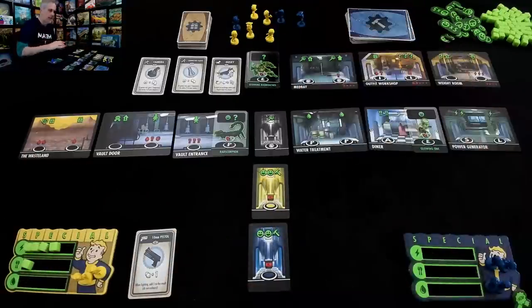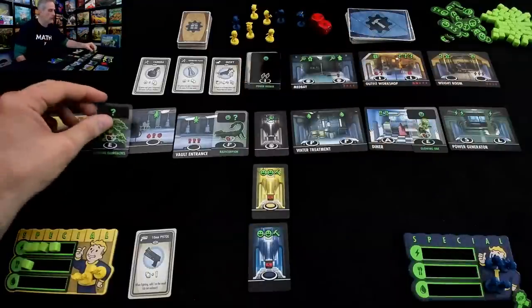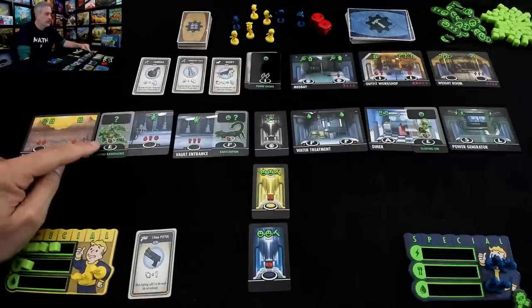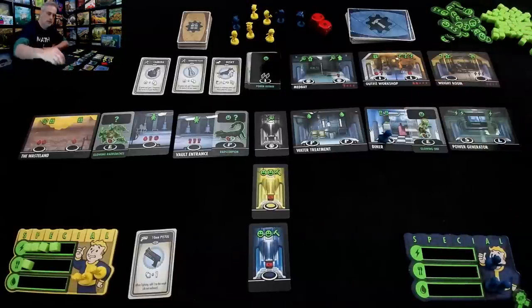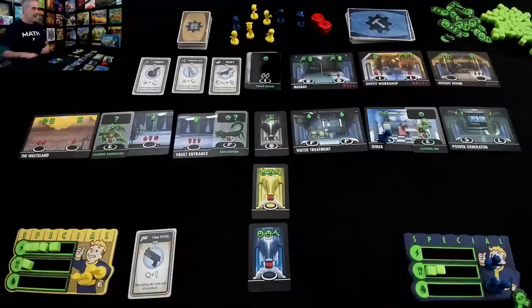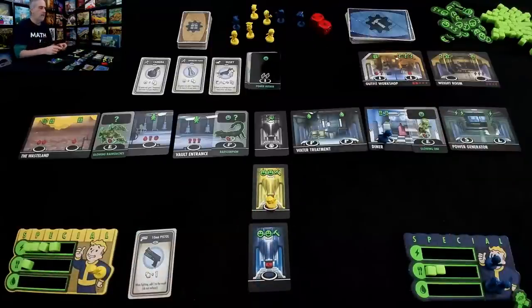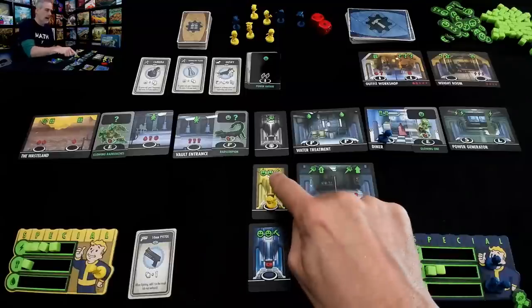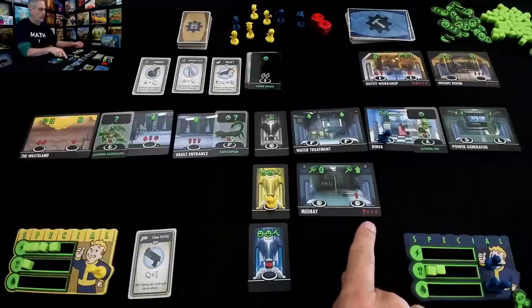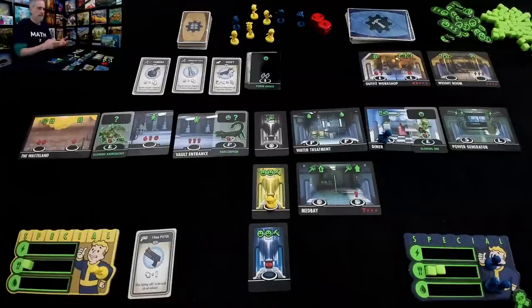Moving on to the next round — another bad guy may show up if we don't roll a seven. We roll a three. Glowing radroaches are at the vault door — until somebody fights and rolls a six or better, Jen will hold on to first player, which could give her a huge benefit. Jen goes to get two more food and keeps doubling down. I decide to build a room — the med bay — placing it here, getting two happiness points for doing this build. I spend four energy resources to complete it.